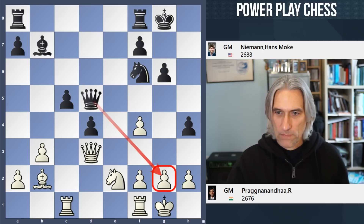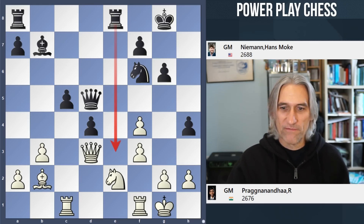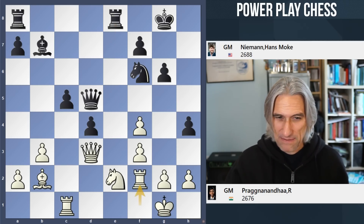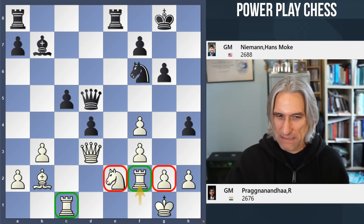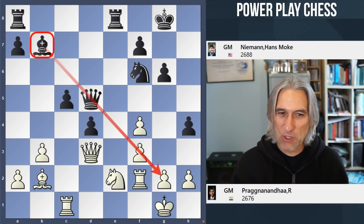Threatening mate. f3 — the diagonal is blocked. But after rook e8, that is such an inviting square for the rook. Rook f2 kind of protects these points here, but it's not nice to split those rooks. Now because the diagonal is blocked, this bishop has lost some of its purpose.